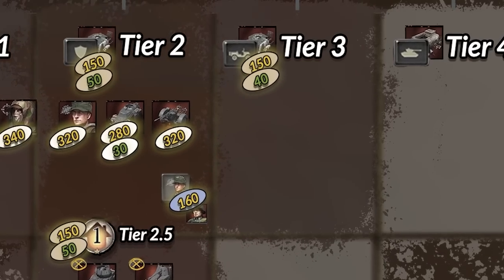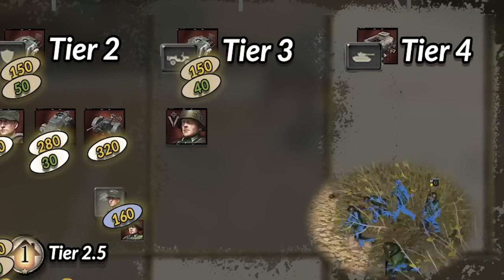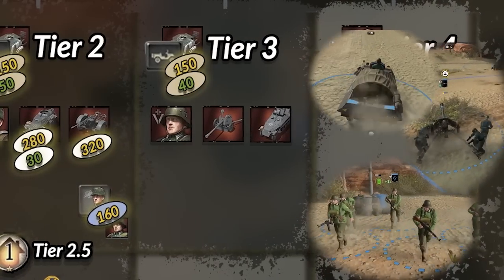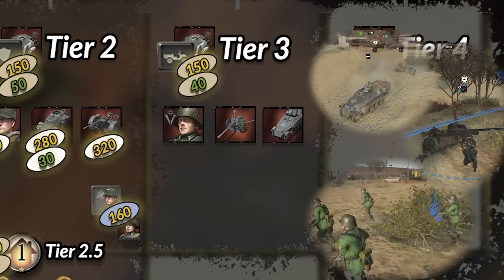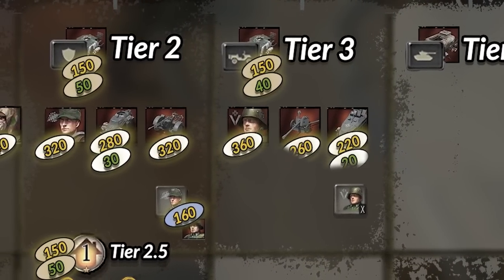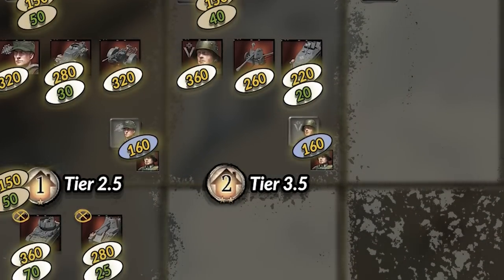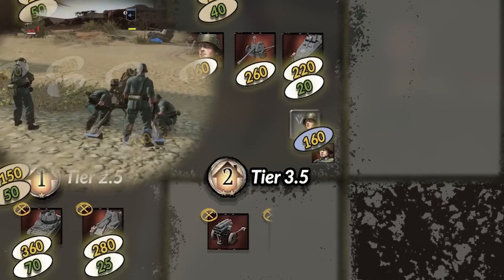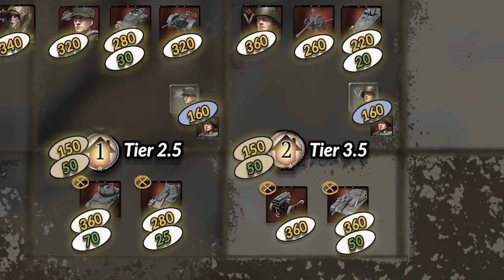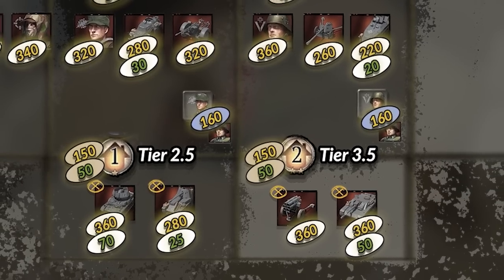In tier 3, you get the Panzergrenadiers, which specialize in anti-infantry and are strong at all ranges. You also get the pack gun as well as the 251 halftruck, which can act as a forward reinforcement point. Similar to tier 2, you also get the Panzerjaeger transfer order, which replaces a Grenadier with a Panzergrenadier for a price reduction. Tier 3 can also be upgraded to tier 3.5, unlocking the Nebelwerfer rocket artillery piece and a Stug 3G tank destroyer. Similar to tier 2.5, tier 3.5 allows you to somewhat scale into mid and even late game with specialized options for most scenarios.